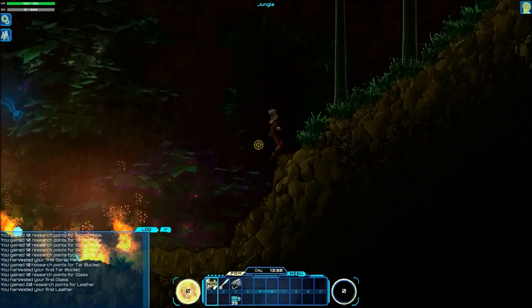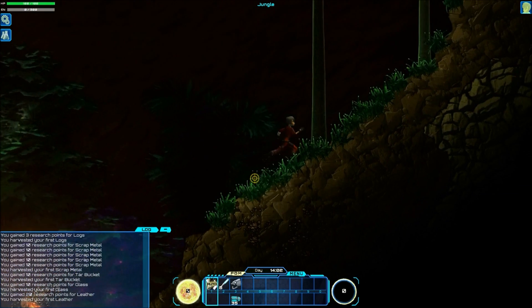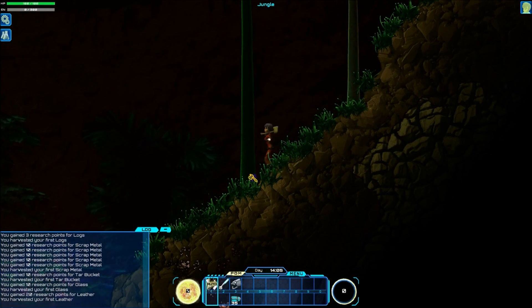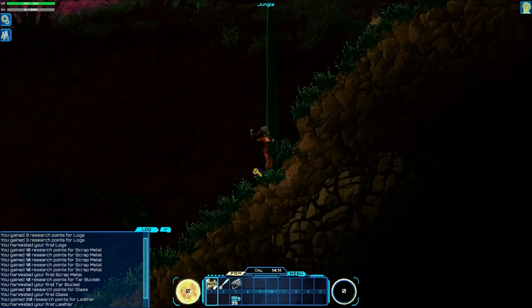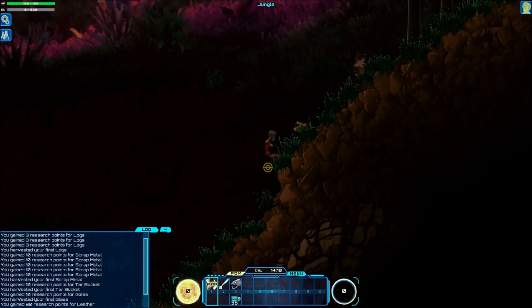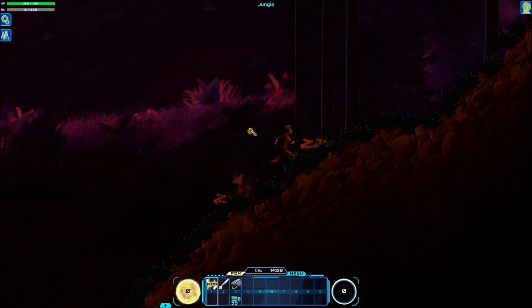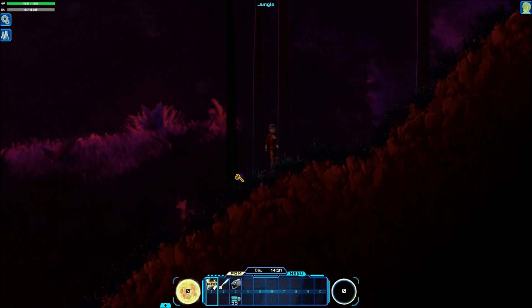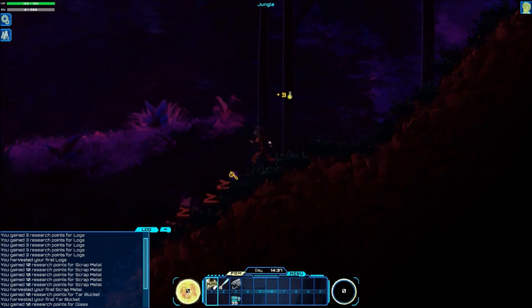You are going to want to get yourself some trees to build your first shelter with, so I'm going to do that right now. You can minimize your chat log — you really don't need it visible all the time, but it can tell you useful things like when you've found biomes and whatnot.